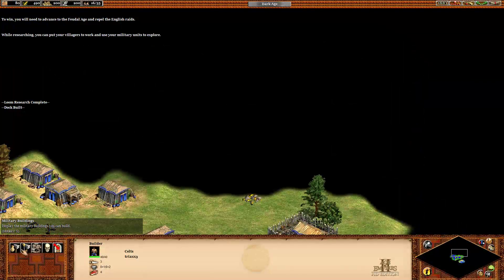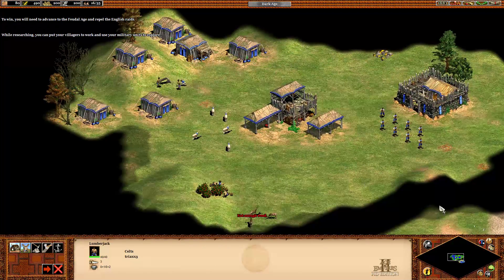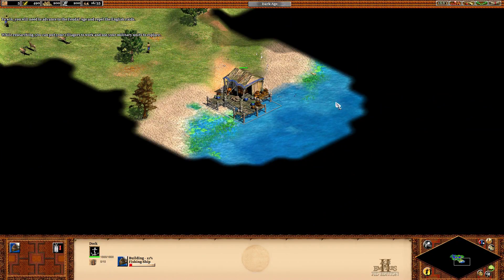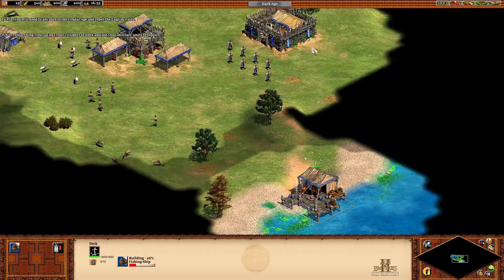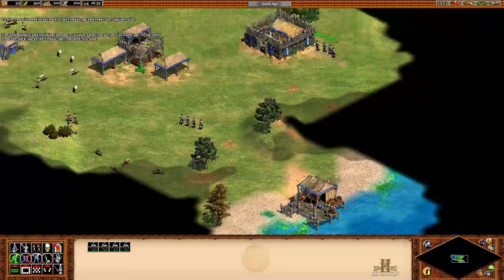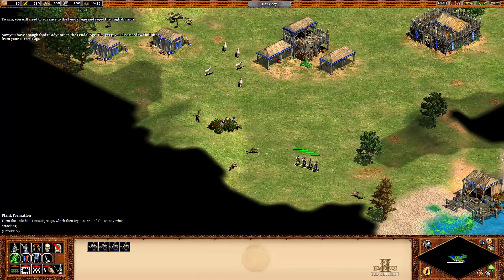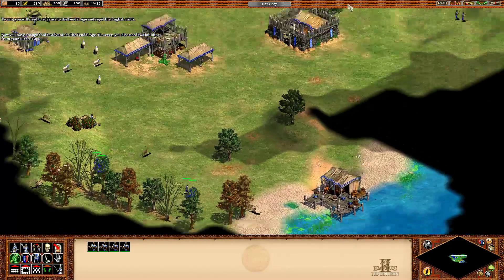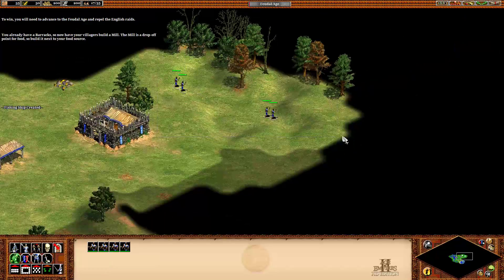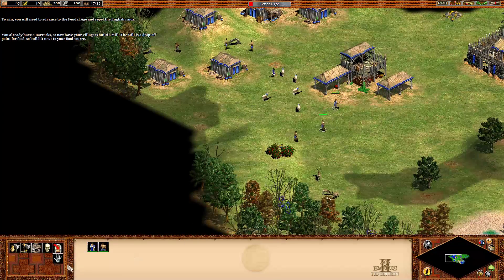We need more wood, so go ahead and get started with tree chopping. We're going to build a fishing ship, which is useful because it can go and get the fish out here as well as these little ones near shore. Now have your villagers build a mill. The mill is a drop-off point for food, so build it next to your woods.